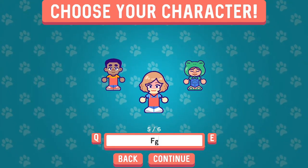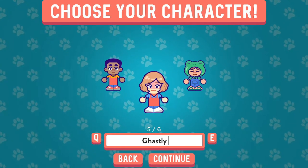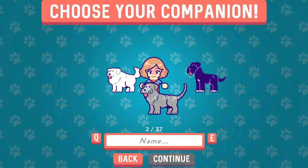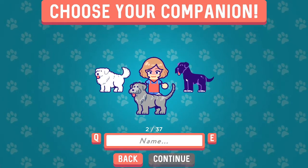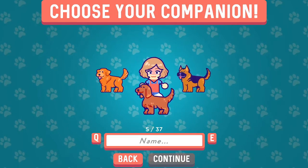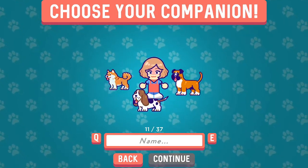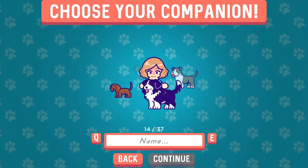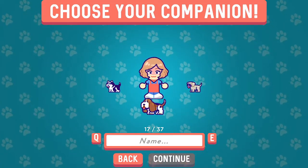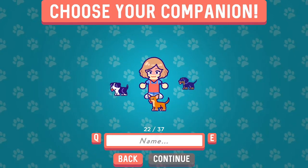So we're going to make our character. Basically what you are doing on this one, you have so many dogs to choose from — 37 dogs here. So you can absolutely choose any dog that you want. I love the diversity of dogs in this one. They're so cute.